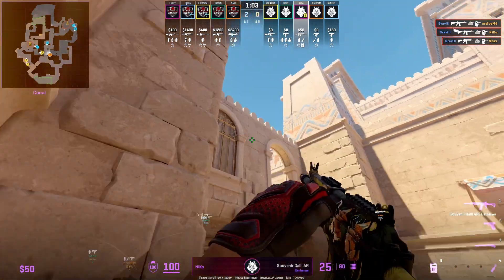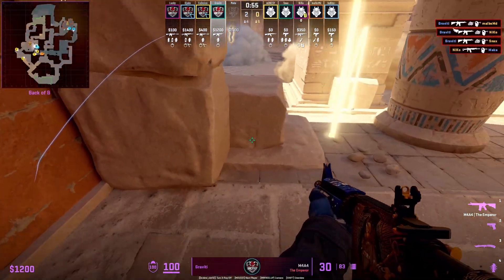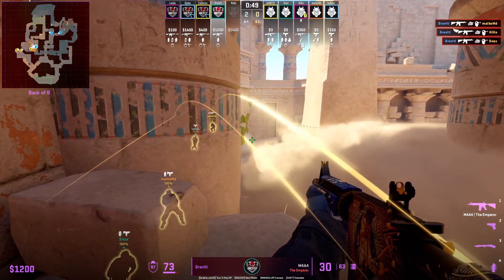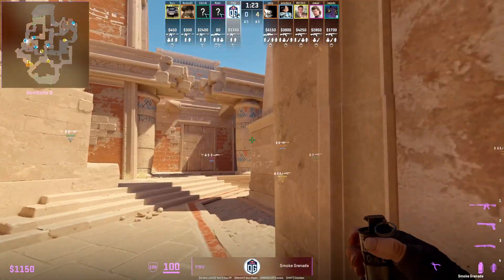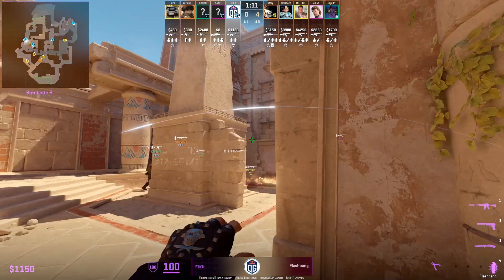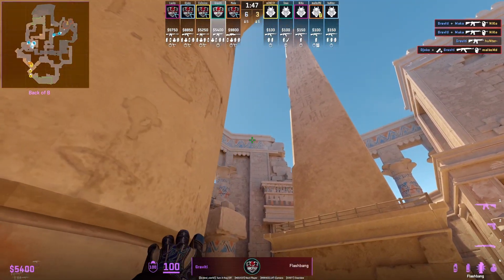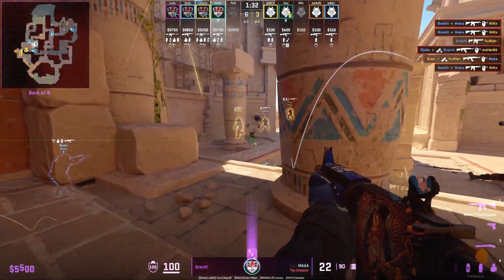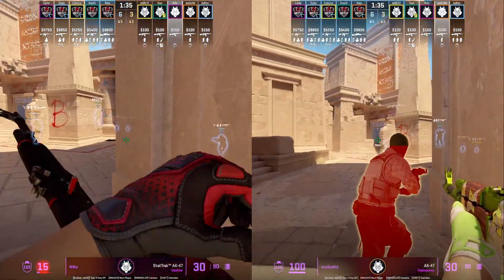Nico from canals smokes the right B site, then jumps on top of barrels to hold the flank for mid and gets the frag. Over at B site platform, 3D Max counter the Nico smoke — Gravity sees over it and lands an insane, lucky 3K spray. OG retake cave control using a nade set from Fiku: smoke cave, flash teammates in once the molotov ends, sending two players to get control. Gravity also shows an insane defensive B flash for any execute — landing in front of the pillar so he doesn't get blinded, while Nico and the entry fraggers get hit and can't see at all.